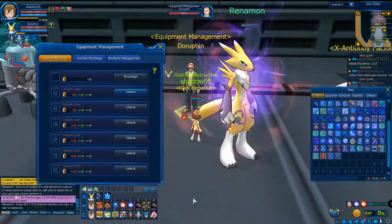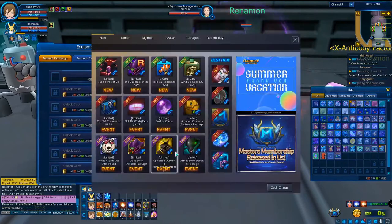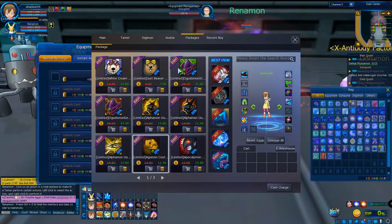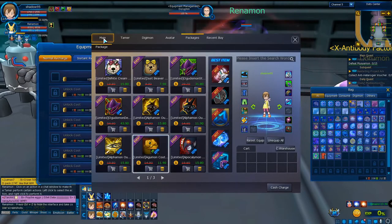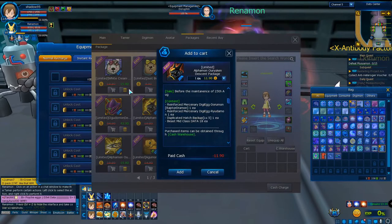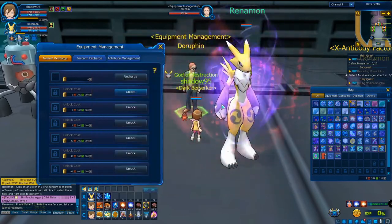So I think the recharging is only for special clothes or costumes — for example, Agumon costume or any other costumes you can get from the cash shop, or maybe dungeon clothes. Event clothes cannot be recharged.